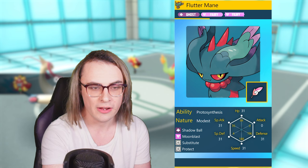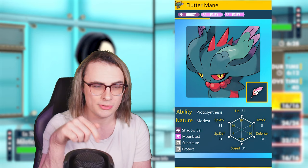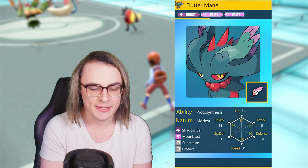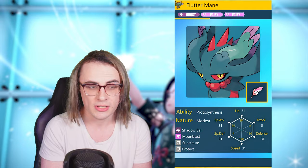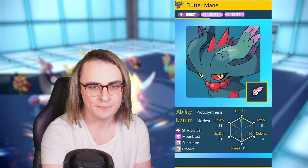We have Fluttermane with enough speed to creep Jolly Ogre Pon, holding the Fairy Feather which is essentially the new Pixie Plate. This is a Substitute Fluttermane, a little different from the typical Moonblast set. I based this off a Cloverbells team — I'll link that below — and they went with the Substitute set on Fluttermane. I liked it a lot as it helps with protect turns. For example, paired with a Fake Out user, I can bait a dual protect and get a free Substitute with Fluttermane to break both opponents easily.